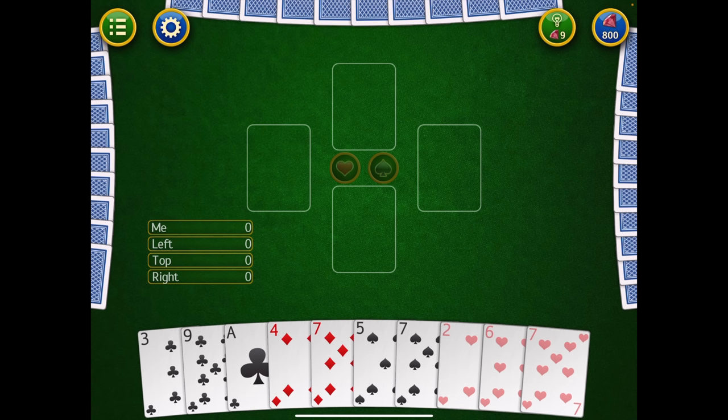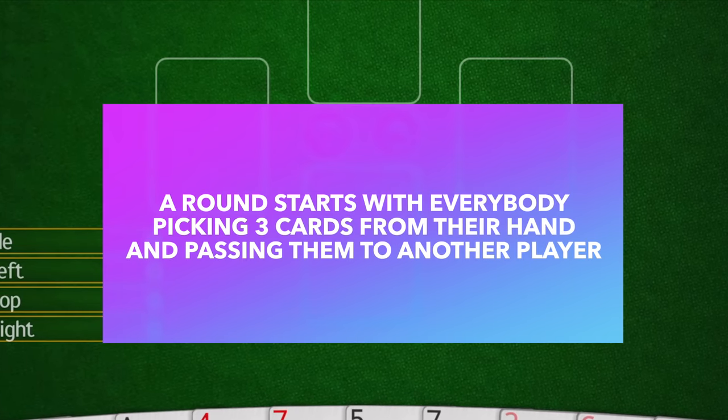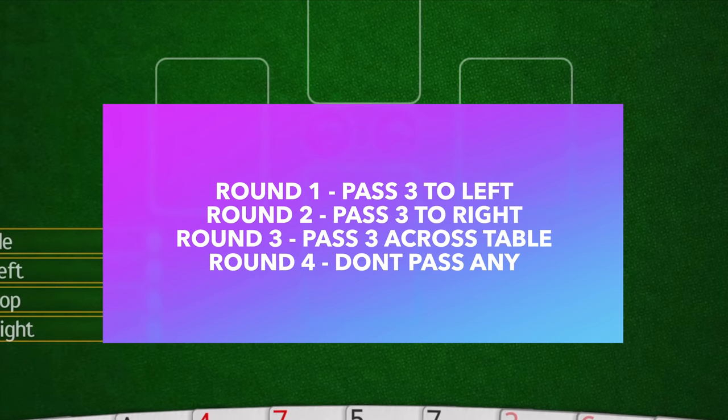The game of Hearts works with everybody being distributed all 52 cards in the deck. Everybody, after they're dealt their cards, needs to pick three cards and pass them to the player on their left. In the second round, it goes the opposite way — you give three cards to the person on your right and receive three cards from the person on your left. In the third round, you exchange cards across the table.